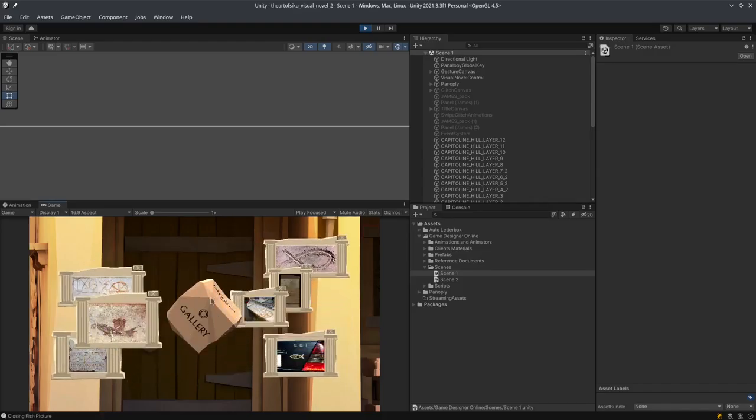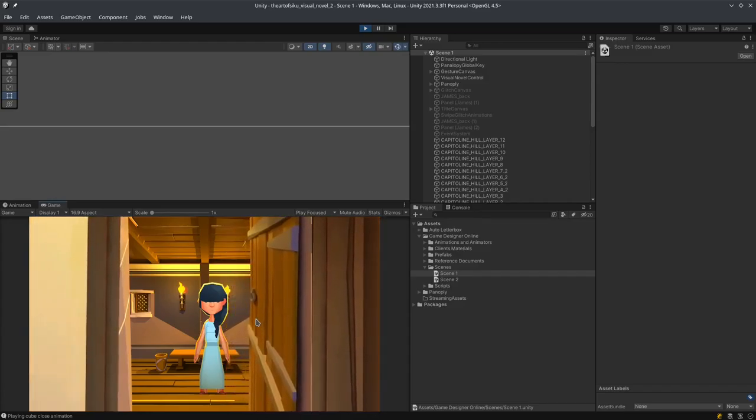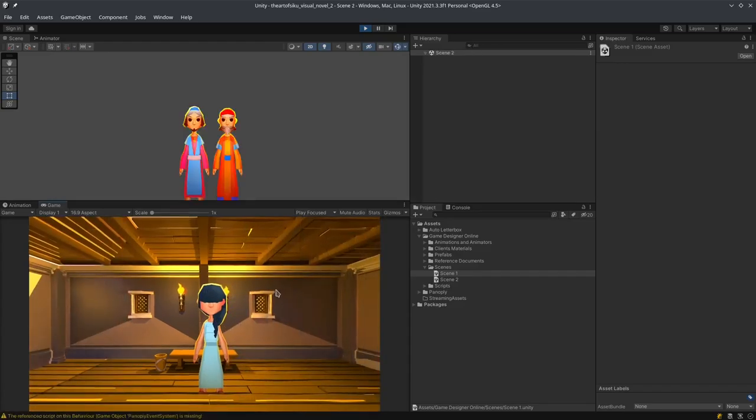You can close the gallery and you can start entering the next scene. We are now in Scene 2.